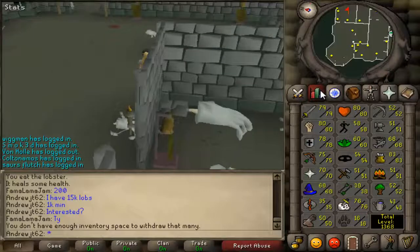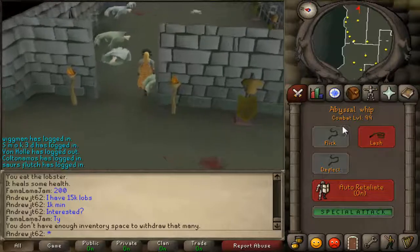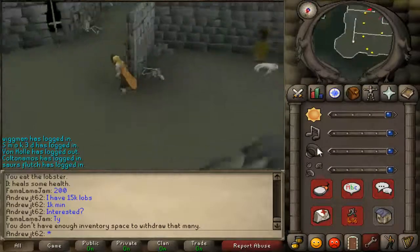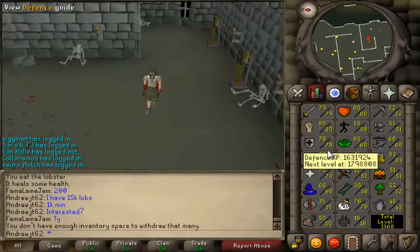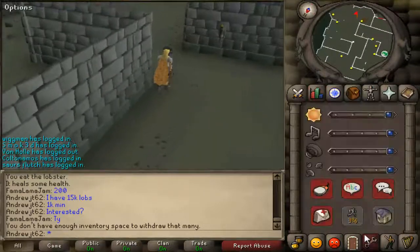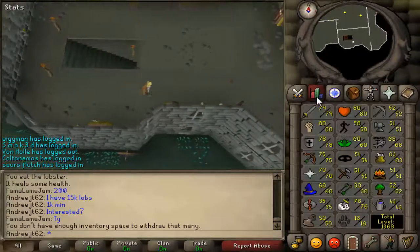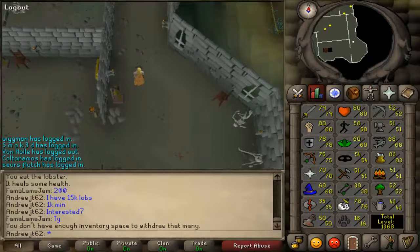What we're doing now is I am going to get 100 combat. I've been training Strength, Attack, Defense, and Hit Points all through the controlled whip style, which gives Strength XP. A lot of people say the whip doesn't give Strength XP, but you can in fact train Strength if you use controlled. The only disadvantage is that you also have to divide the XP up to Attack and Defense. But since I'm not a pure or anything, that's not really an issue.